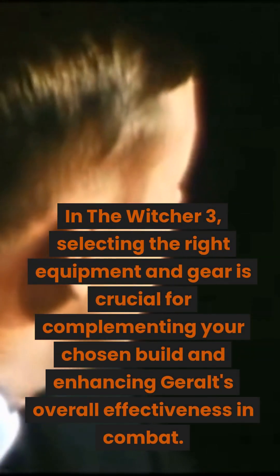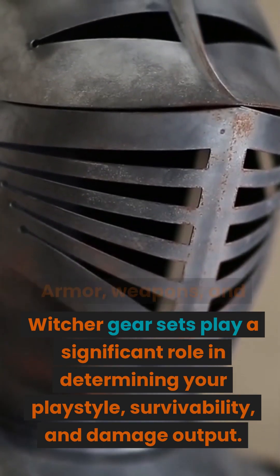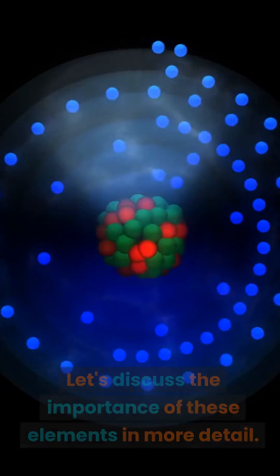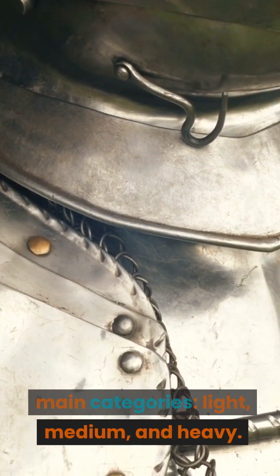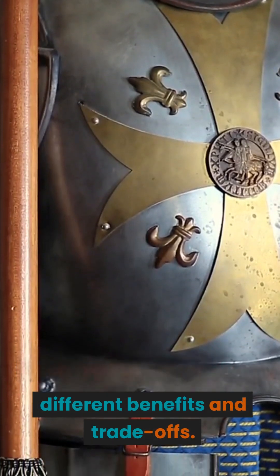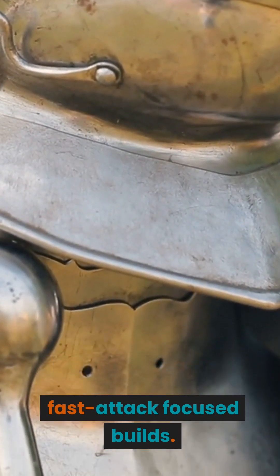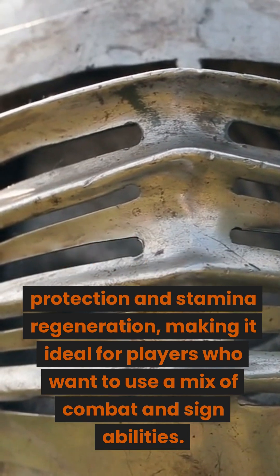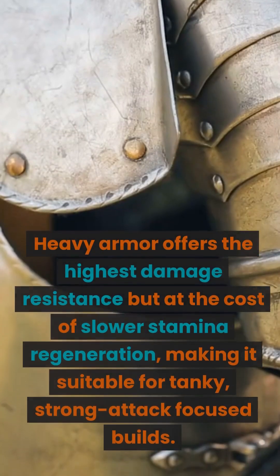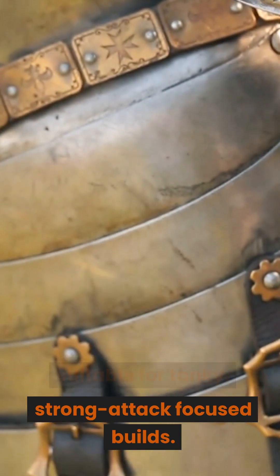In The Witcher 3, selecting the right equipment and gear is crucial for complementing your chosen build and enhancing Geralt's overall effectiveness in combat. Armor comes in three main categories: light, medium, and heavy. Light armor provides better stamina regeneration and mobility, making it suitable for agile, fast attack-focused builds. Medium armor strikes a balance between protection and stamina regeneration, ideal for players who want to use a mix of combat and sign abilities. Heavy armor offers the highest damage resistance but at the cost of slower stamina regeneration, making it suitable for tanky, strong attack-focused builds.